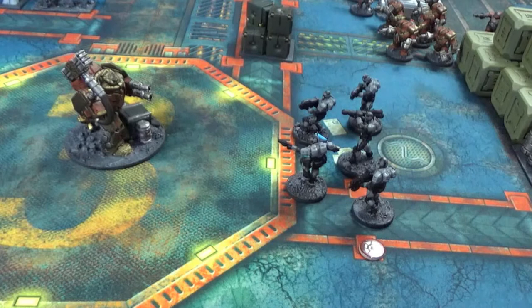Let's now replay that attack, but this time instead of the burst laser, I have a specialist missile launcher on my enforcers. This weapon is anti-tank and therefore designed for destroying vehicles and walkers. So we'll roll again the same four dice with the pistols and rifles, but now two white dice for the missile launcher. Again, I need fours to hit, rerolling once.